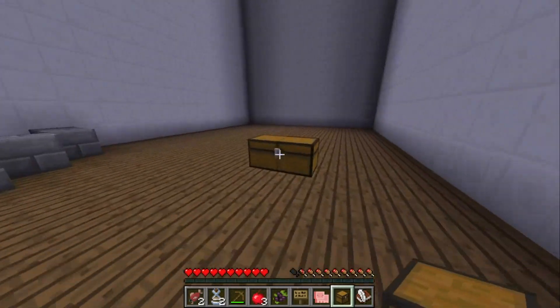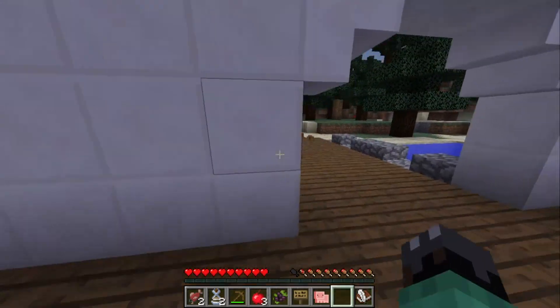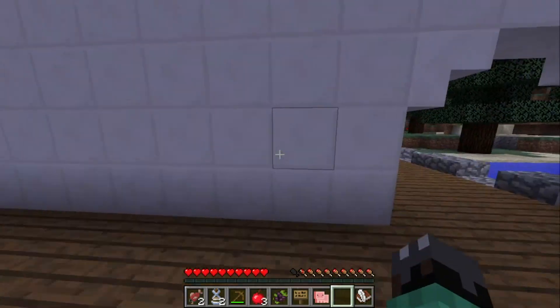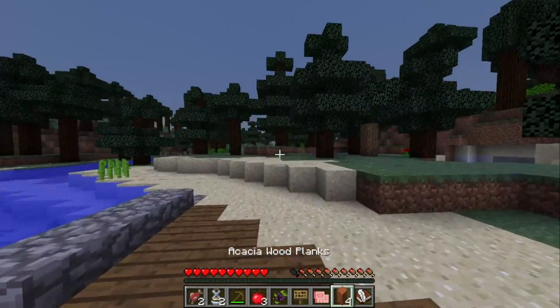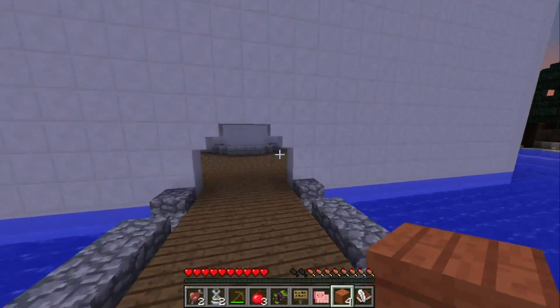There we go. Did it give me a chest? No. I thought it gave me a chest. That thing gave me a chest. The chest gave me a chest — that is a little weird. There's a Doggy Talents mod, and we're gonna block this place up.